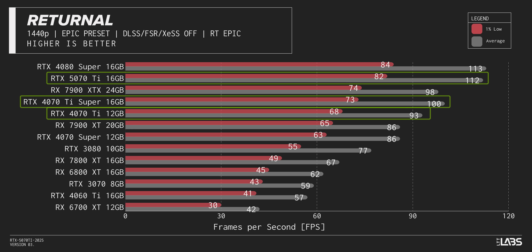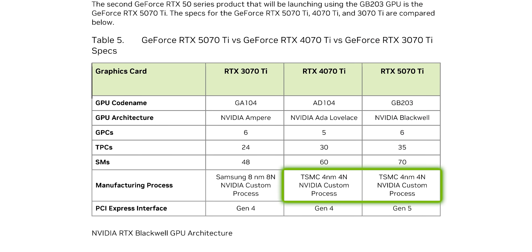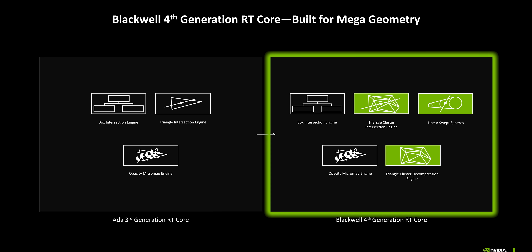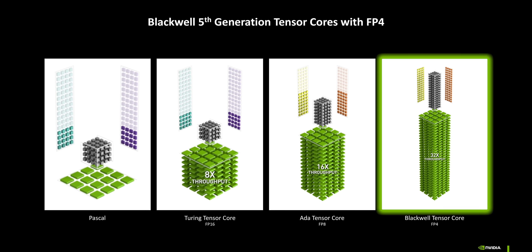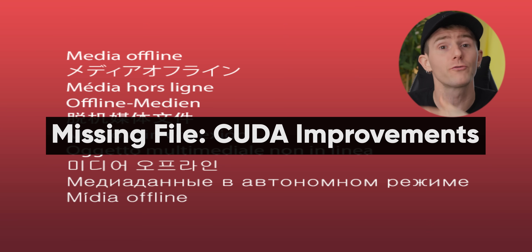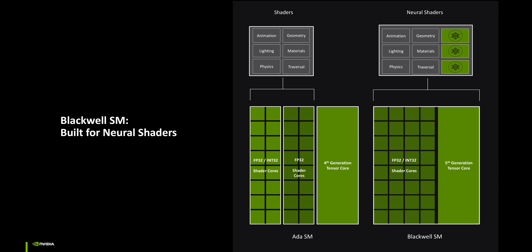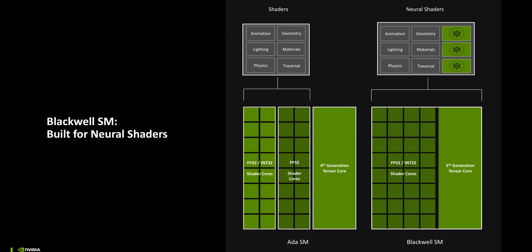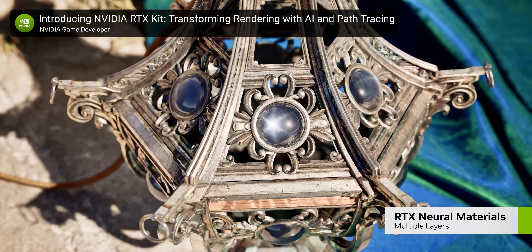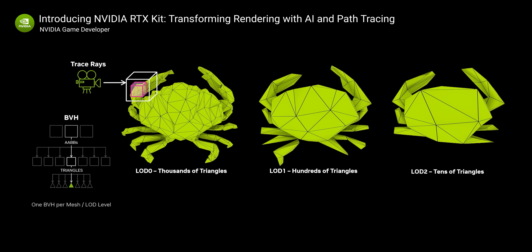So why isn't Nvidia's new 50 series Blackwell much better? Well, for a couple of reasons. The main one is that it's manufactured on the same 4N process node as its predecessor, and makes relatively light changes to the underlying architecture compared to last gen. We get lightly improved ray tracing cores, moderately improved tensor cores for AI, and — this one is key — seemingly unimproved CUDA cores, which do the bulk of the work in traditional rendering. The main step forward seems to be better integration between the AI and rendering cores for future neural rendering technology, which demos very well right now, but will take time to see widespread adoption in games you can play.